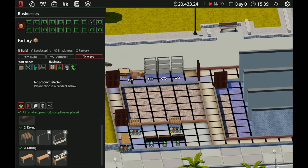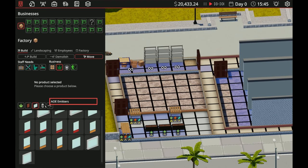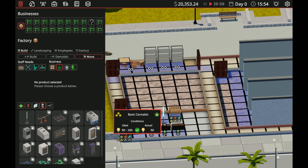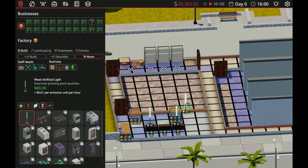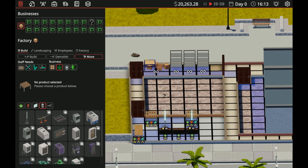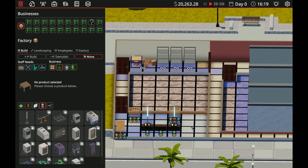We'll put the drying racks there and then we need a cutting table — we should be able to put that right there. Basically it grows, it dries, it gets cut, then they take it over, package it up, and it gets sent out. For lighting — ideal is 50 to 100, we're only at 40. If I move that there and move this here — look at that, three star, three star, three star! It gives us three star on everything.